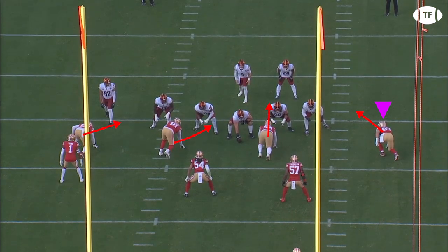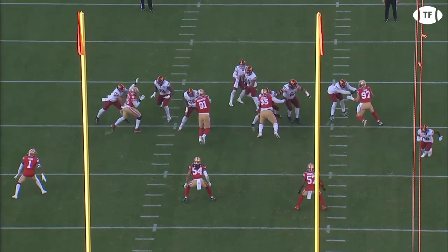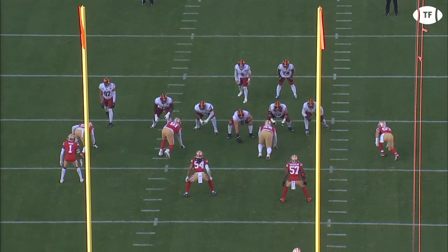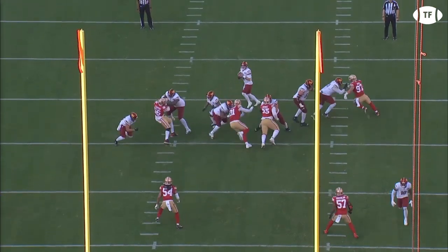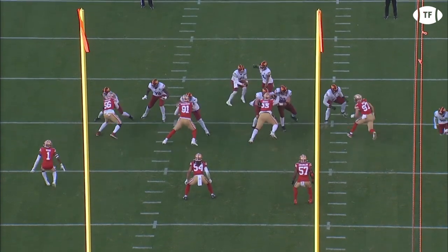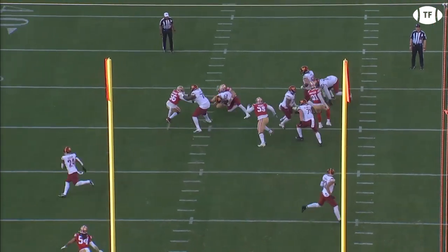Rushing the left tackle here, Bosa pushes the tackle inside by taking his first two steps at a direct angle towards his man, then pushes off the inside foot to spring wide and test the edge. Charles Leno tries to throw a punch, but Bosa catches it and in one motion throws it away and powers off his outside foot, dipping and ripping under the failed punch.